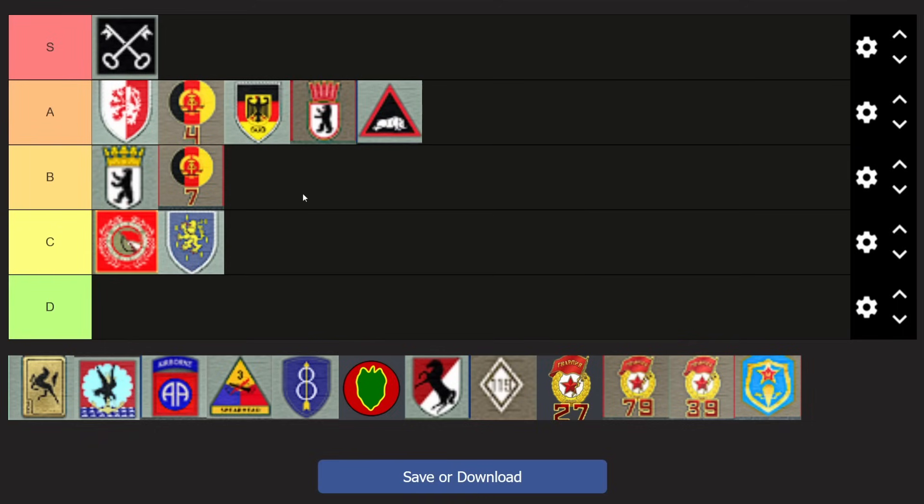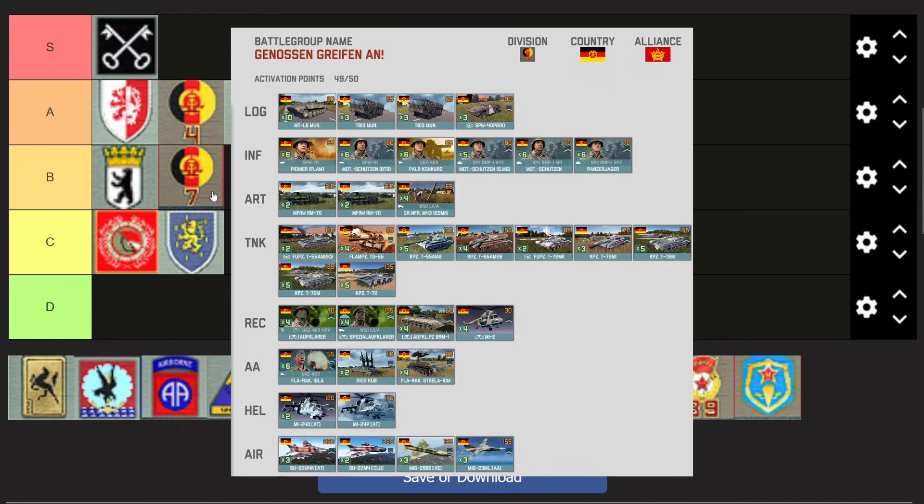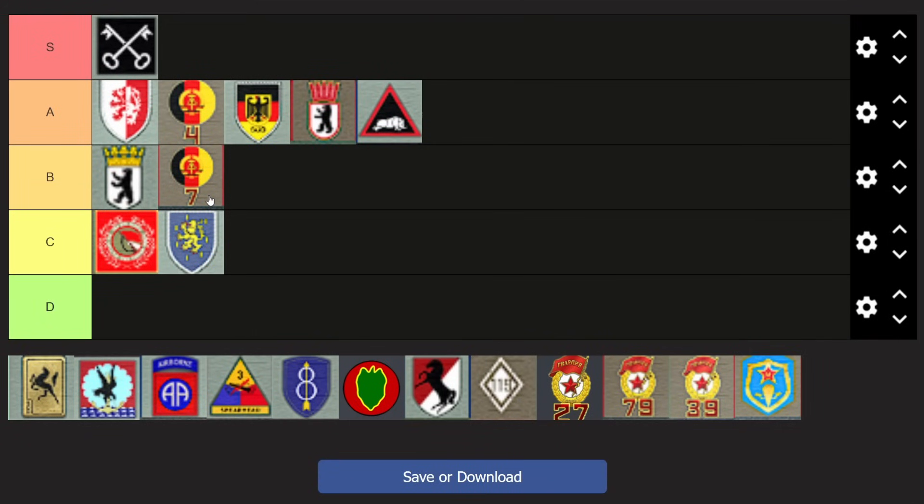T-72s went from super OP — when 7th was absolute S tier — to highly overpriced, and are now in a somewhat good spot again, putting 7th back on the market. However, it doesn't have strong forward deploy, which in the current meta is a big disadvantage, and it only comes with Mot Schützen which lost their free veterancy with the veterancy rework. They still have Resolute, which is nice, but they don't get the super killing power of all of that.